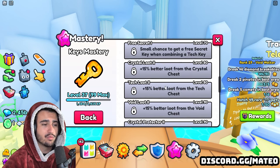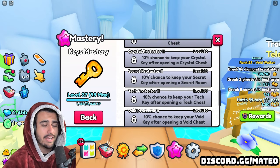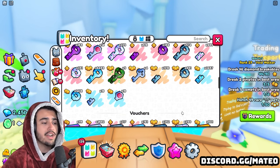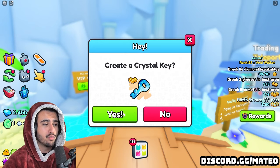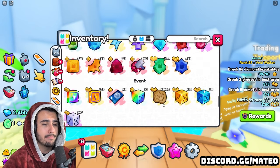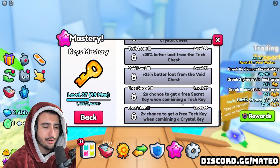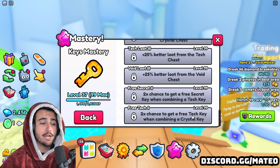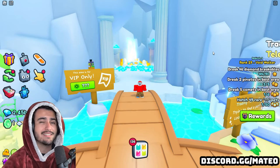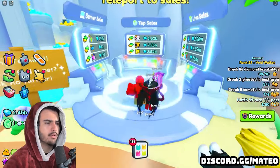Level 50 of Key Mastery is the first level where you get a chance to keep your secret key, which on average is going to save you about 1,000 gems per key that you use. If you get to level 90 you get an extra 5%, saving around 2,000 gems per key on average. Another tip: with the crystal key lowers and uppers you have, make sure you are combining them one at a time, because the Key Mastery perk gives you a higher chance of getting a free key when combining one-by-one instead of doing it in bulk.